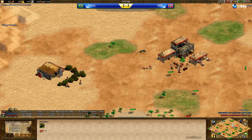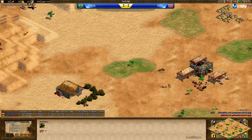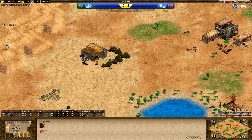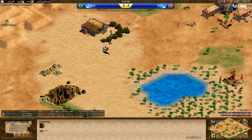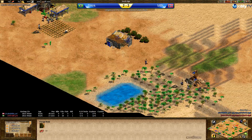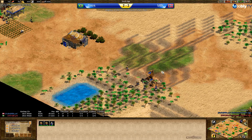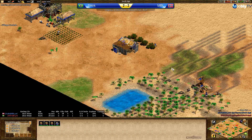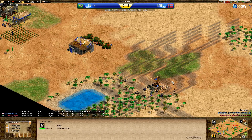He's definitely going for scouts, which is a little bit of a change-up to all the games we've seen before. I think he wants to trick MBL a little bit. MBL didn't add a fourth villager after all — a villager got hurt from a wolf and he dragged it back, putting another villager up just to not let his villager be exposed at this wood line. Very wise choice on his part.